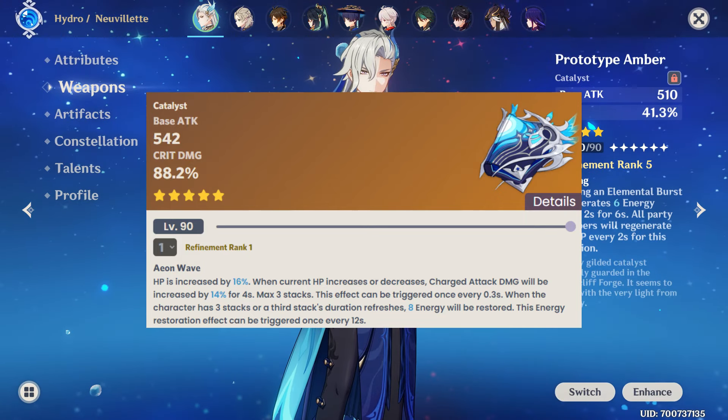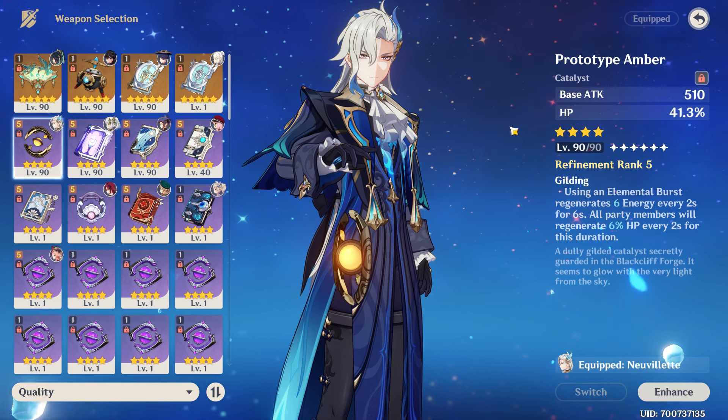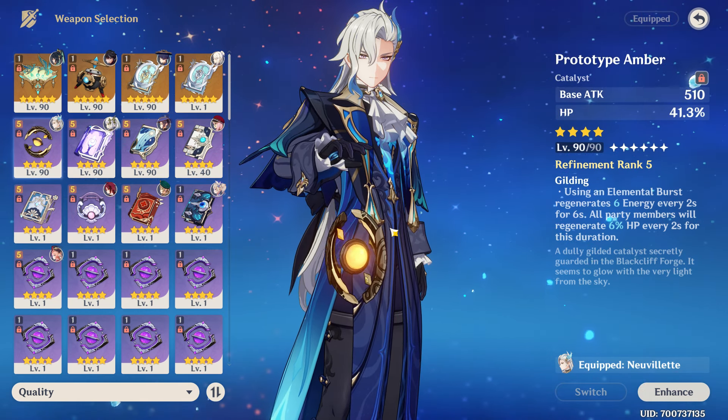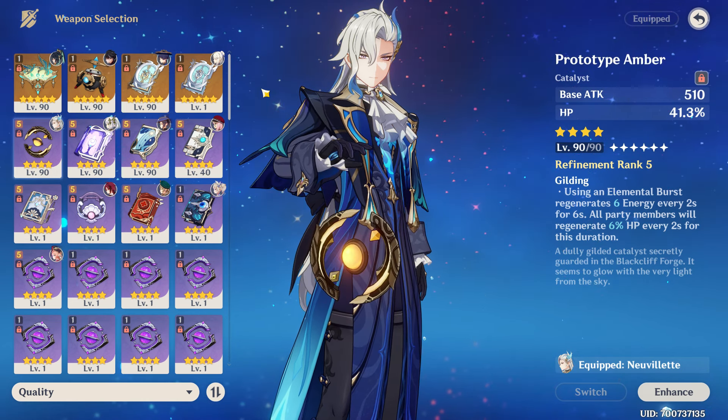His signature is crazy strong, but if you don't want to wish on the weapon banner, the Prototype Amber is an easy pick thanks to it being craftable and is not even a copium one. It gives energy to him and heals your team, making him not only the main DPS, but also the healer.